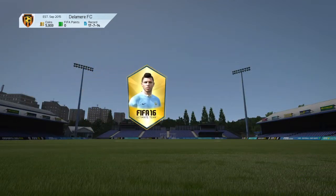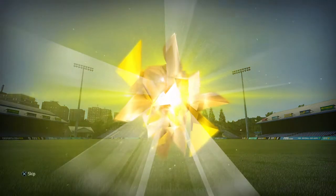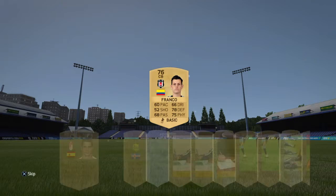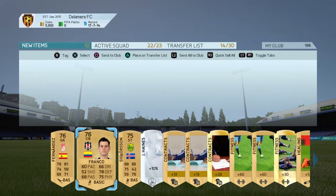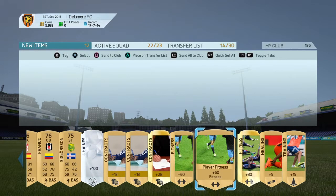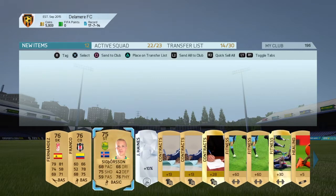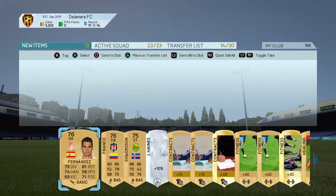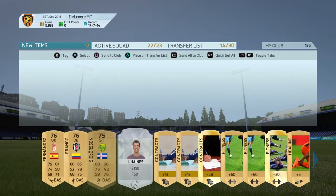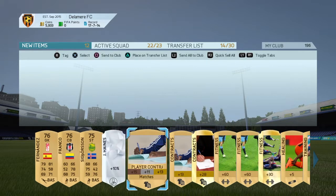First pack of win now. 76 overall - that's my best player. 76 gold here, 76 centre back, 76 striker. Wrestle with fitness, strength for a healer for a foot.